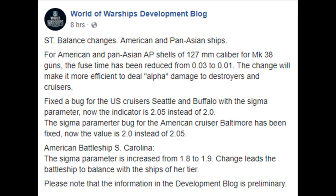Pan-Asian DDs — this is one of my favorite lines to play right now. They're getting some balance changes. For the USN and Pan-Asian AP shells of 127 millimeters, the fuse time will be reduced from 0.03 to 0.01. This change will make it more efficient to deal alpha damage to destroyers and cruisers. We'll see what ends up happening — I felt like DD AP was pretty solid. With Pan-Asian destroyers, you want to force the repair to get a flood given how strong their torps are, but this AP buff will be interesting especially in DD vs DD matchups.